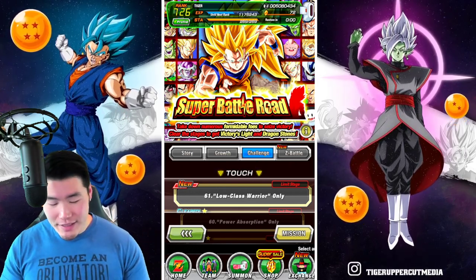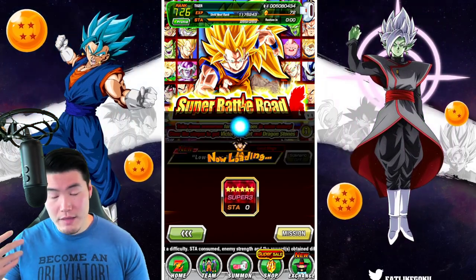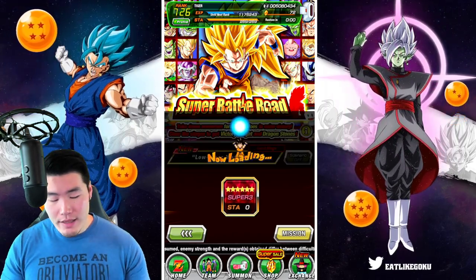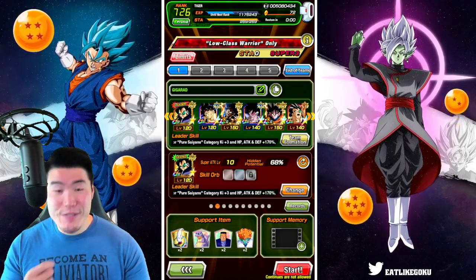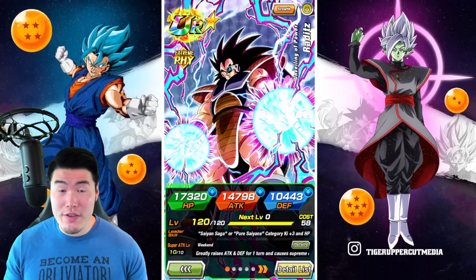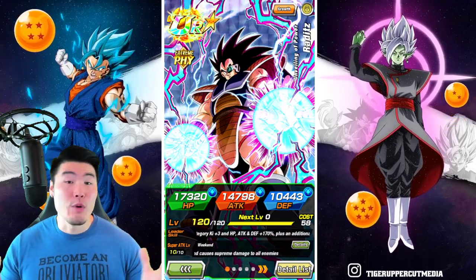Anyways, with that said, let's jump right in here. Of course we're going to be running a Low-Class Warrior team led by the Giga Rad himself — Fizz Raditz — obviously the best Dokkan FS unit they've ever released, according to everyone, basically.